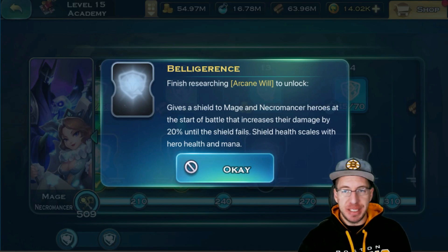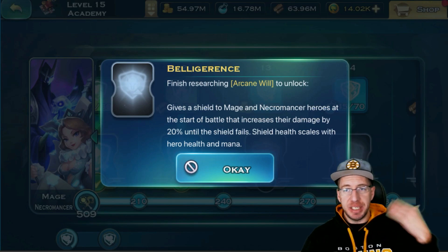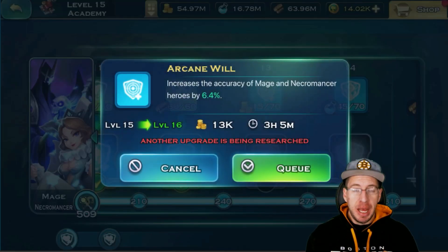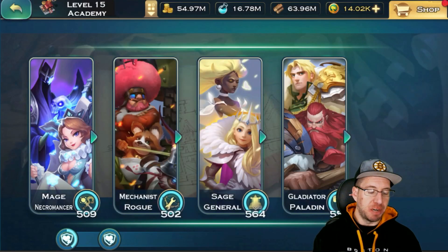For Tier 13, when you complete this for the Mages, it will give a shield to the Mage and Necromancer at the start of the battle that increases their damage by 20% until the shield fails. It scales with their mana and their health. Obviously I don't have that one done, but we can also see from the Tier 13, just from leveling it up, it will increase the accuracy of the Mage and Necromancers.